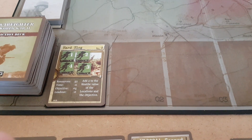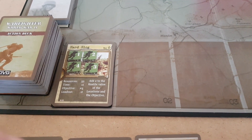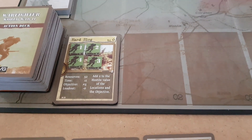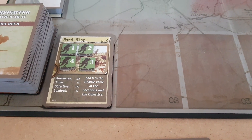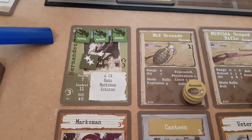Hey guys, JK Wargames and we're here for a second mission of Warfighter World War 2. We're going to play the Hard Slog Mission. We've got 52 resource points, 11 turns, the objective is on slot 5, and we have to add 2 to the hostile value of the locations and the objective. So it's going to be a hard mission, but let's have a look who we've got.